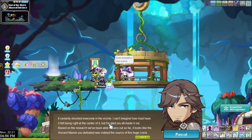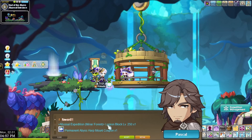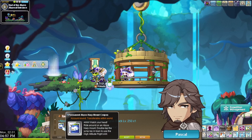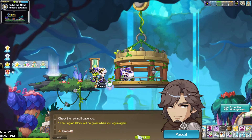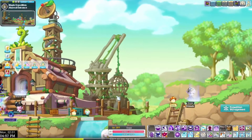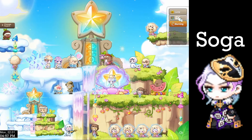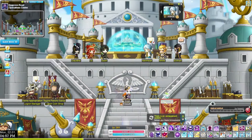I find the 'Ancient Manon's First Achievement' quest — that's the one I want. I can only claim it once per world, which makes sense. It gives a permanent Abyss Hub mount called Kapang, but that's not the Legion block. The Legion block will be given when I log in again. I leave the event map and head to Arteria, log out, then log back in — expecting a great improvement to my damage.